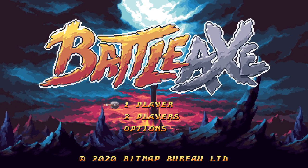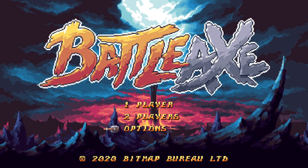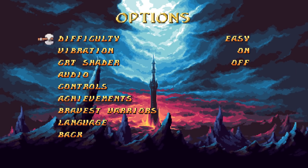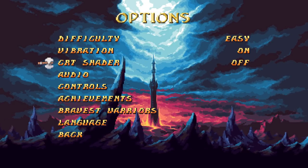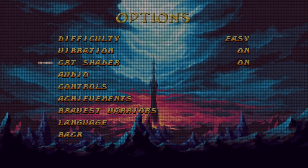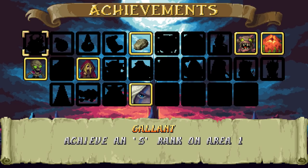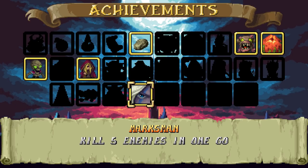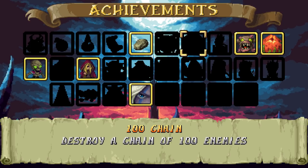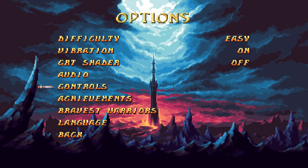Numb Skull Games sent me a review code for the Nintendo Switch. This game will be available at the end of the month and it has definitely got some awesome features. You can even have a CRT shader option if you choose to play it that way. Simple controls. There's even built-in achievements — I really like that. That adds replayability to the game. And definitely, if you're a fan of Gauntlet or Golden Axe, it was heavily inspired by those games.